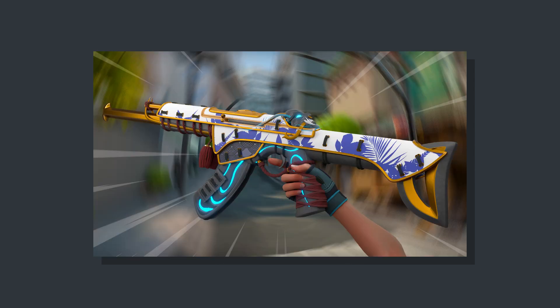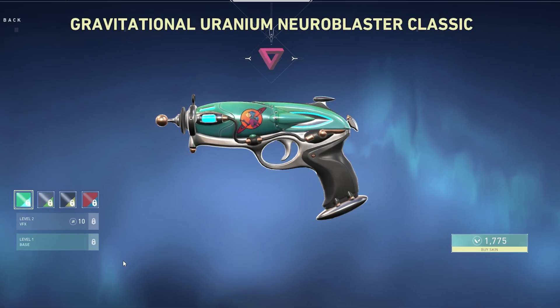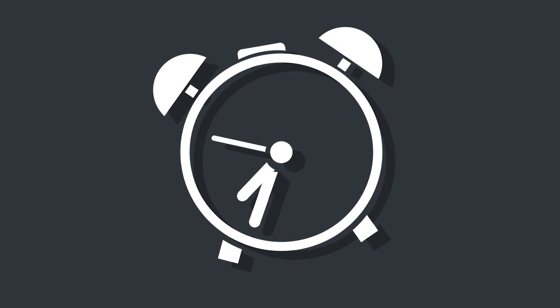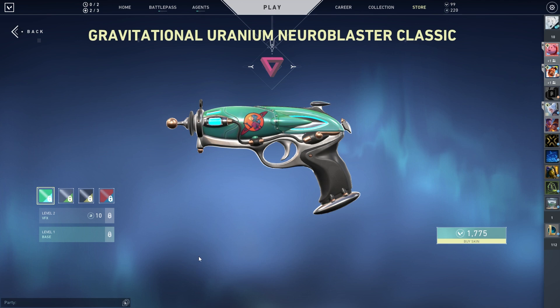If you don't know me, I love to create Valorant concept skins in 3D, but today I decided to create a finisher for a change. The first step was to actually buy a gun skin, but this took a couple of days of waiting until one came into my shop. Finally, let's buy it.